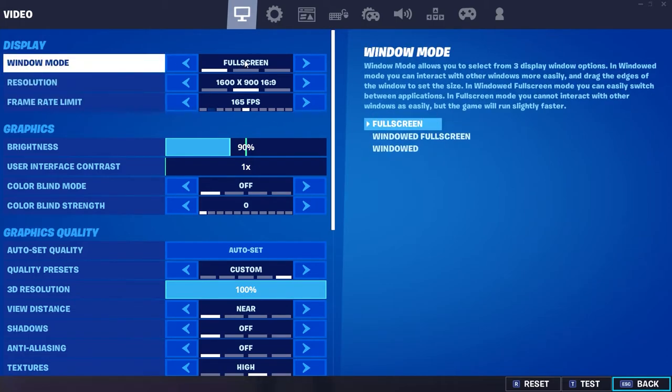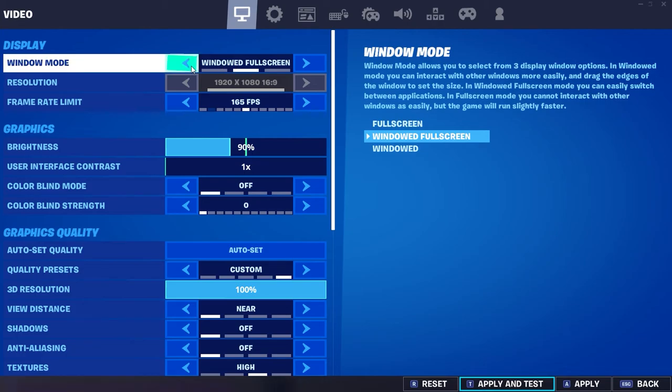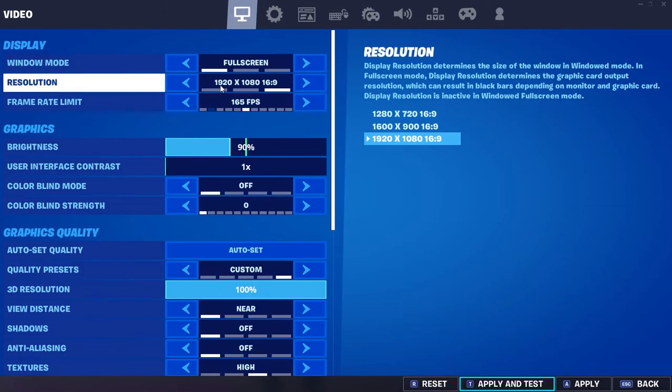You want to start by putting it on full screen mode. For your display, if you have it on windowed full screen, your frames are gonna drop — it even tells you right here in the description. Putting it on full screen has helped my FPS so much, and when you're on windowed it locks you into 1920x1080, and that's gonna drop FPS a lot.